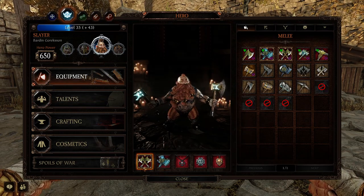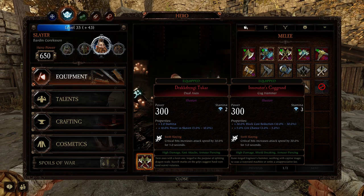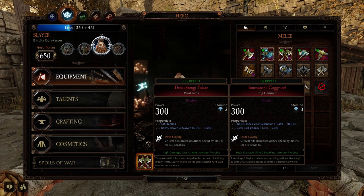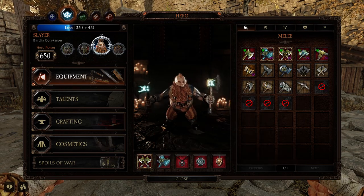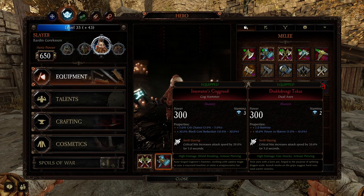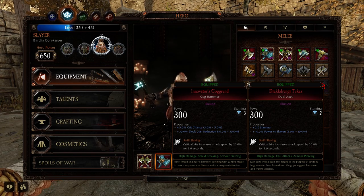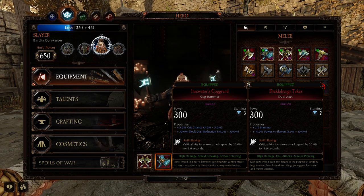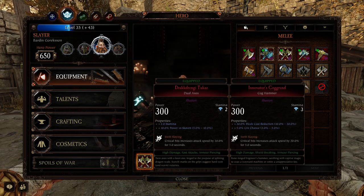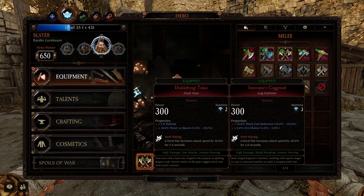For the weapon setup, I'm using the Dual Axes because I really like them. The properties on it — I'm using Stamina and Power vs. Skaven and Swift Slaying, because the Dual Axes have a very low Stamina on them as basic, so you're going to have to pump that up just to try and give yourself survivability. And the Cog Hammer — I'm using Crit Chance and Block Cost Reduction with Swift Slaying. If it's just one giant horde of Slave Rats or trash, I'll usually just grab the Cog Hammer and use it to stagger and cleave through them. If it's a medium sized pack but with Elites mixed in, I'll switch over to the Dual Axes and prioritise killing the Elites, Specials, Heavy Armour, Super Armour and all that sort of thing. That is what the Dual Axes are for — they are for deleting Elites.